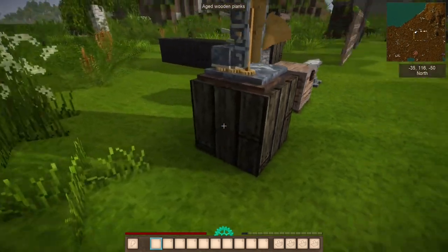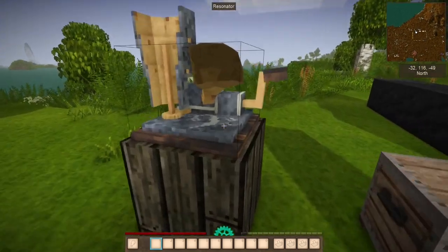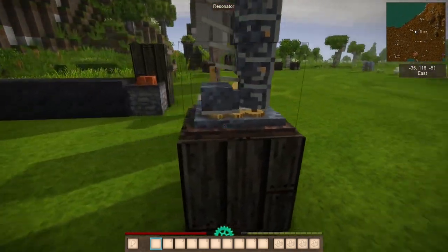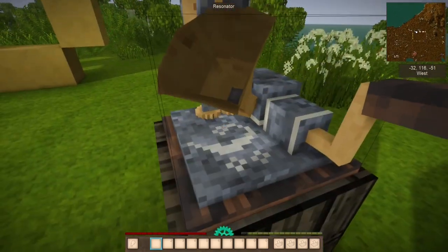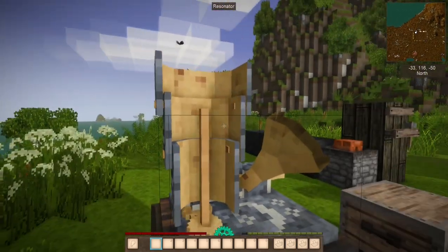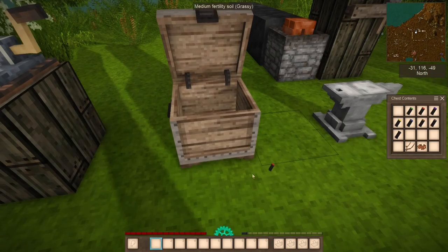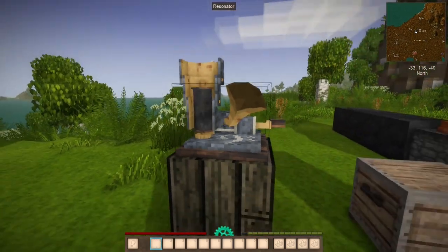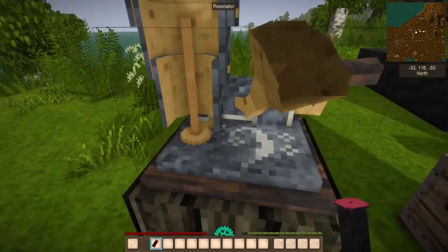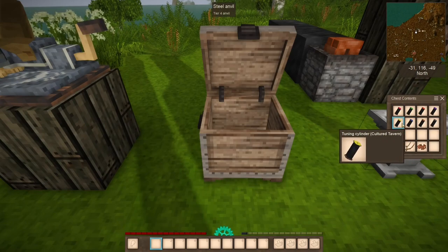Our first victim is this totally new-looking block right here. Can you all guess what it is? That's right, it is an old block - what used to be the Echo Chamber. It is now called a Resonator. It does the same thing, but it has a new skin and a new name, and it no longer uses discs. Instead, it has a post, and what goes there is a tuning cylinder. Right-click with this and it starts to play, just like before. Functionally this is the same block, just with a new look and a new skin for all of what used to be Resonance Archives, which are now tuning cylinders.